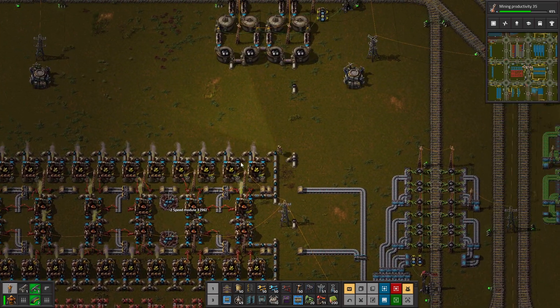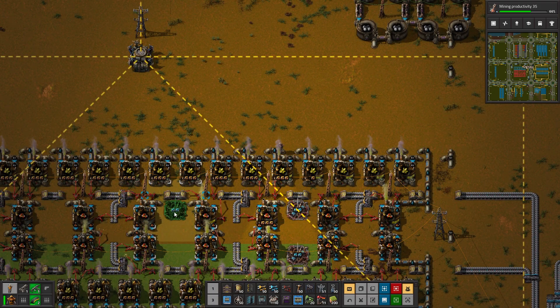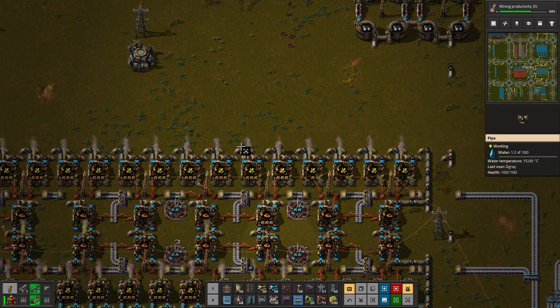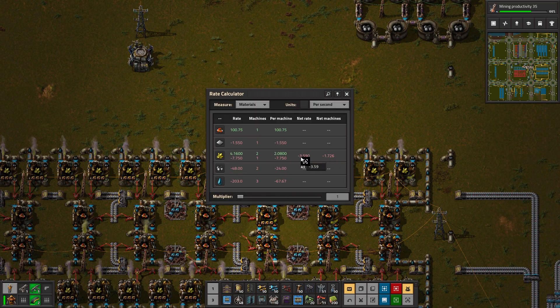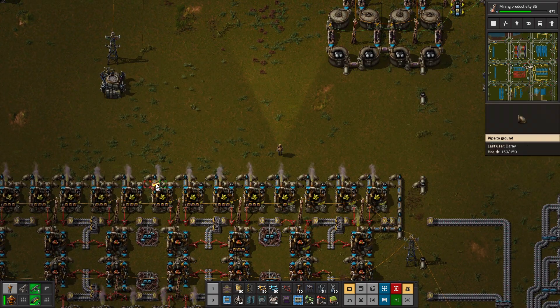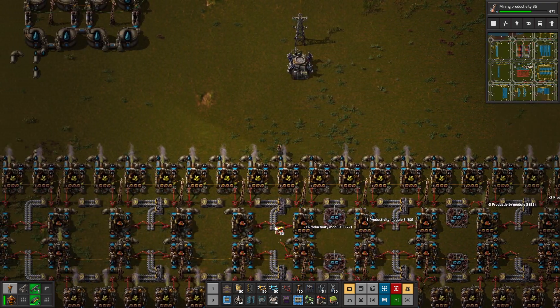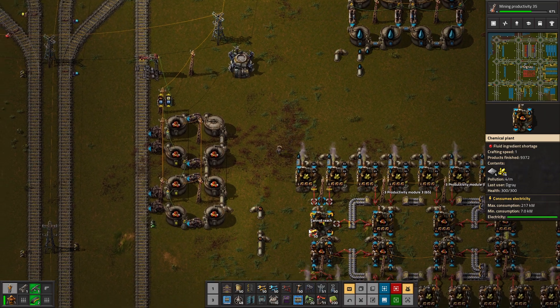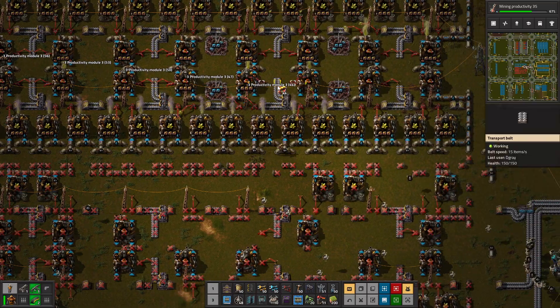I'll just do this once. So if we look at it now, just with these two — we'll of course need to do it over here as well, there and there. The ratio here is a small surplus because we double beacon this one. Then we'll save a lot on the resource side, also with the productivity modules. Let's do the same on the opposite side and then we'll decide if we have to add in much more.